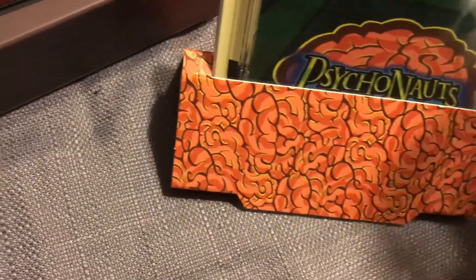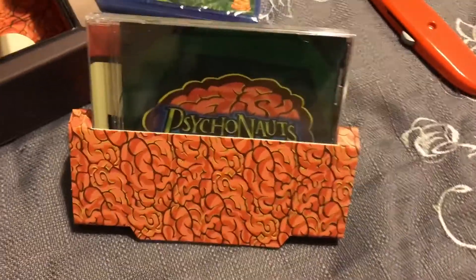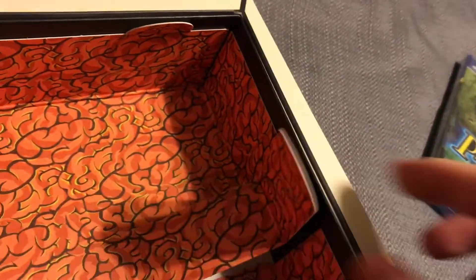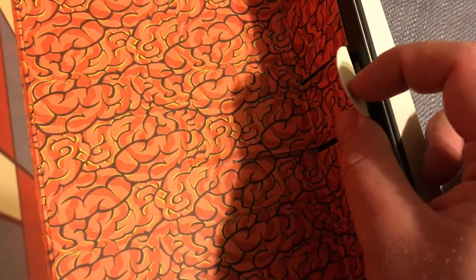I guess it's fine. But is it double fine? So yeah, despite having tabs that make it look like it's supposed to come out, it doesn't come out. It's meant to be in there. See, this is supposed to push it up, but it wasn't. So I guess that's what you're supposed to do — use that tab if you want to pull your Psychonauts stuff out of your collector's box.